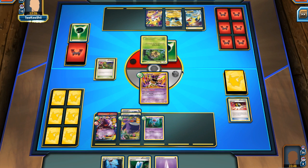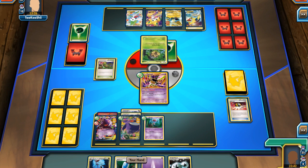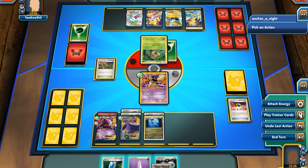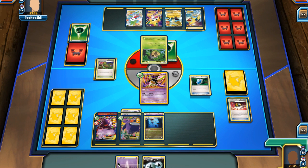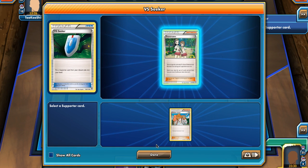He manually retreats into Seedot after attaching a Grass Energy and uses Call for Family, which doesn't get anything too useful right now since he went for Shaman and I haven't taken any prizes yet. On my turn, I can attack with the active Sigilyph, but I'm actually going to go for VS Seeker to get Juniper back.